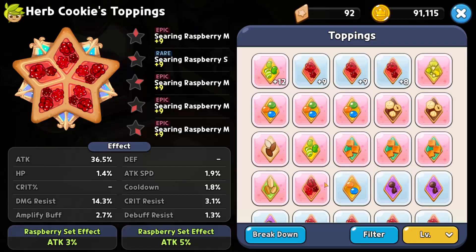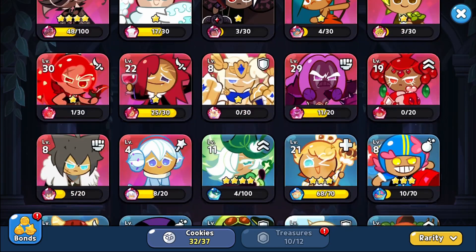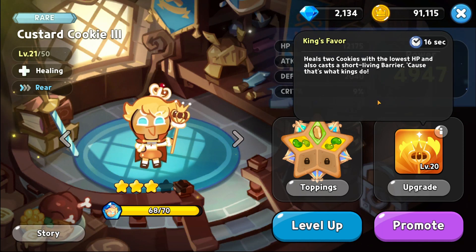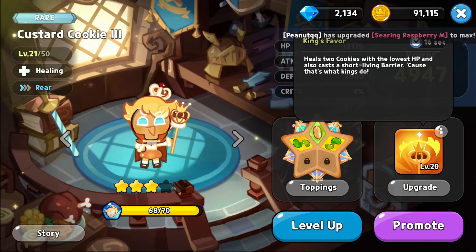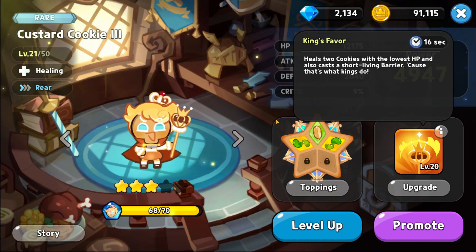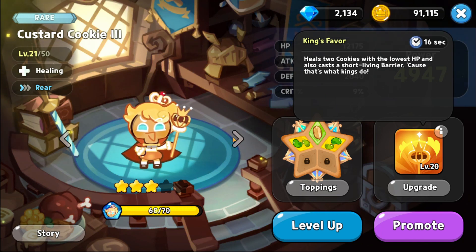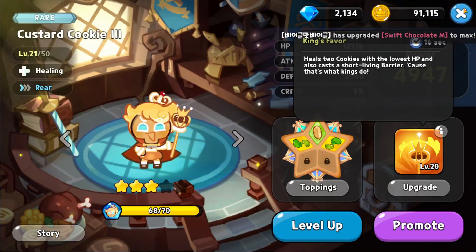Herb — I would say run 5 attack toppings, all five attack, and go for maximum attack because his heals are crazy. It's just the best healing by far. I've seen people run Custard as the alternative to Herb. Instead of healing, Custard creates a barrier, which is really strong too, but I don't think it's as good as Herb's healing when maximized with 5 attack. But if you don't have Herb, you definitely have Custard from just playing the regular story mode, so use Custard if you need to.